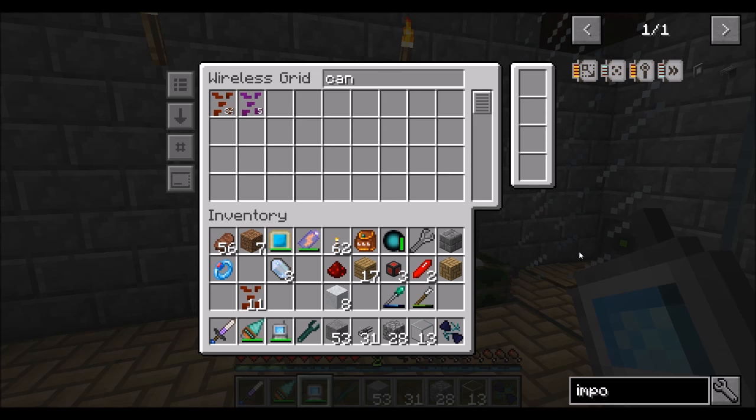Wrapping up point. Direwolf20 signing off. We'll come back next episode - we will auto-craft empowered canola using the refined storage system, then run cables over to our area so we can insert refined canola and empowered canola into those droppers. And then we're going to be in really good shape. Take it easy.